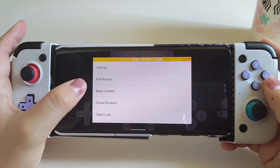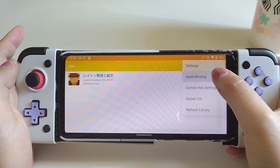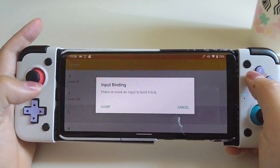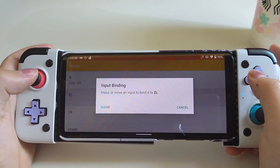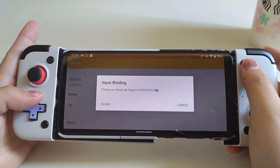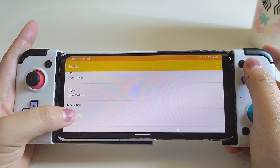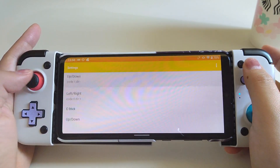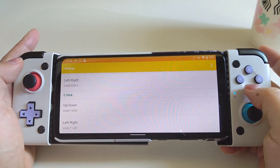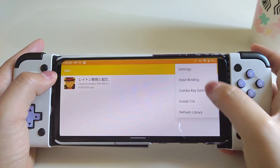That's it for game installing. Next, let's move on to input binding. This step is only necessary if you're using a controller. I really recommend using one because it's a lot easier and more comfortable. If you're not sure which keys to bind in reference to your controller, just follow what I'm doing here. If you have your own preference, that's fine — just make sure you've mapped your keys and saved it.